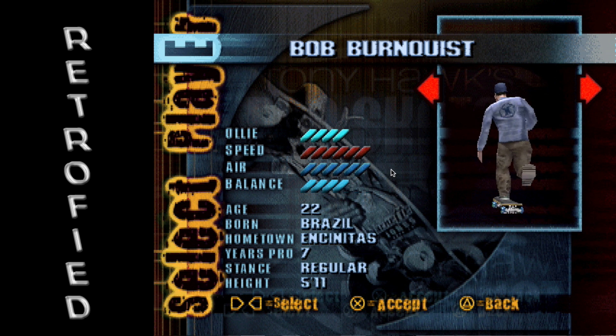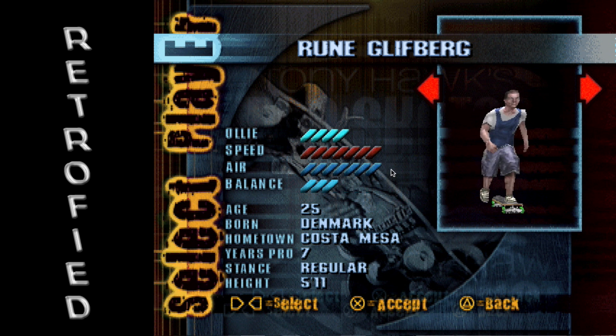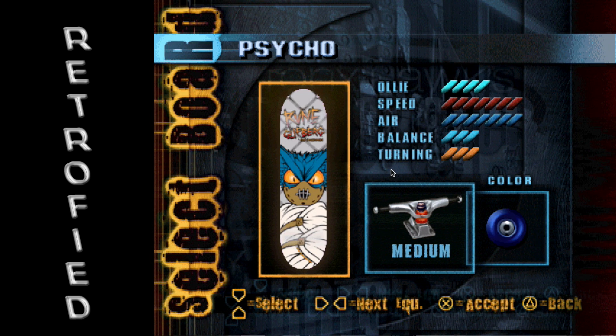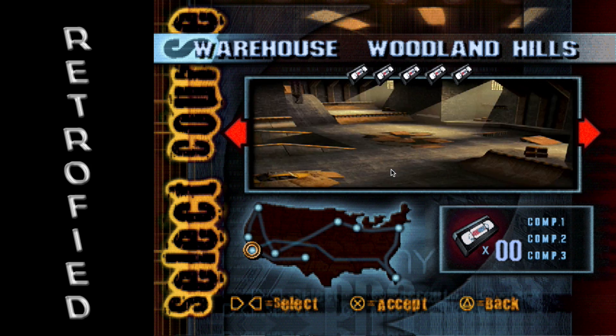There was one guy I always usually played with, and that was — I don't know if I'm saying his name right or not — but Rune Glyberg, because he had that Christ air. And that's who we're going to play with today. At the start you only have access to a little bit of stuff, so we're just going to go with the flip. I'm going to change my wheel color to black. All black on black.